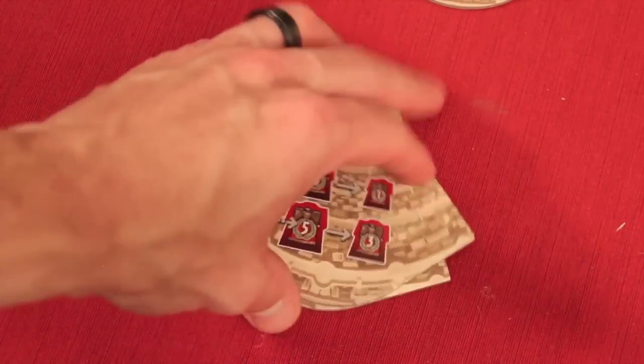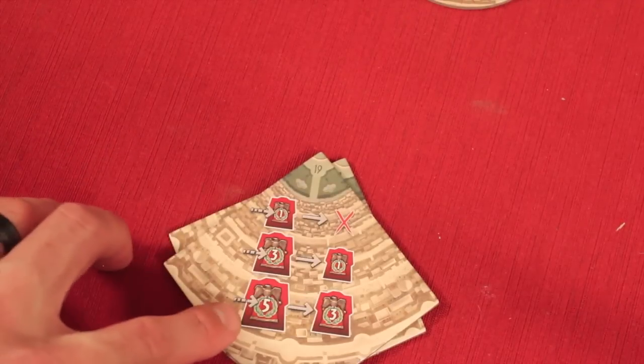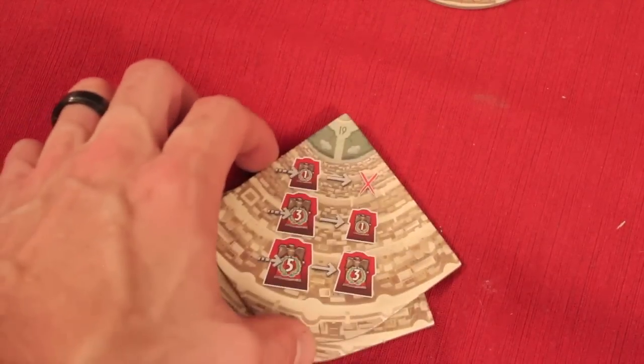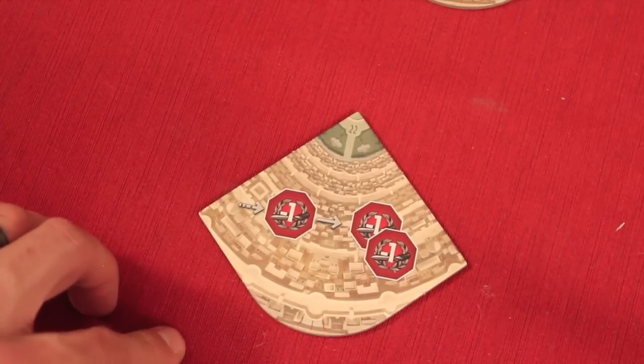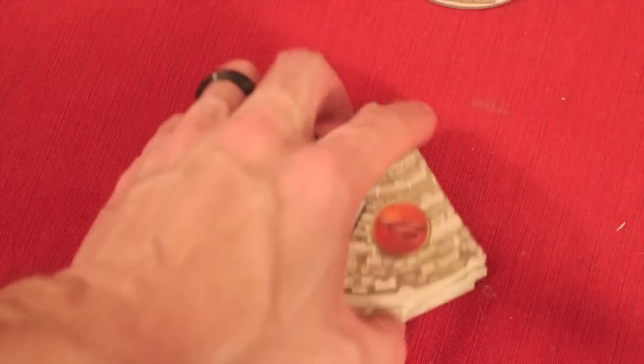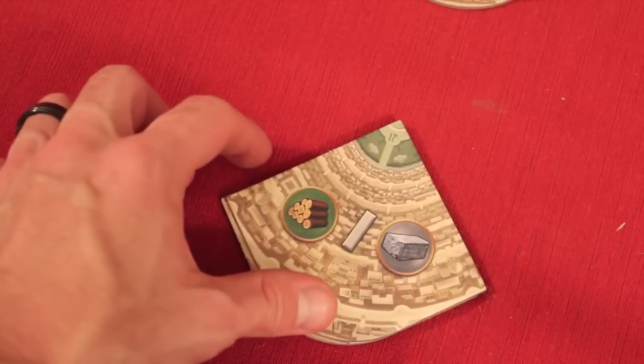Some tiles change the military. For example, if you were going to get one point, you get none; if you were going to get three, you get one; if five, you get three — making military weaker while that tile is out. One tile doubles the minus one military penalty. Another allows people to get free resources as if that card were in front of them, open to everybody.